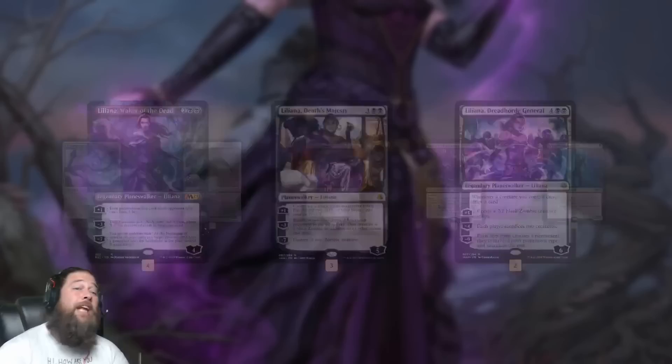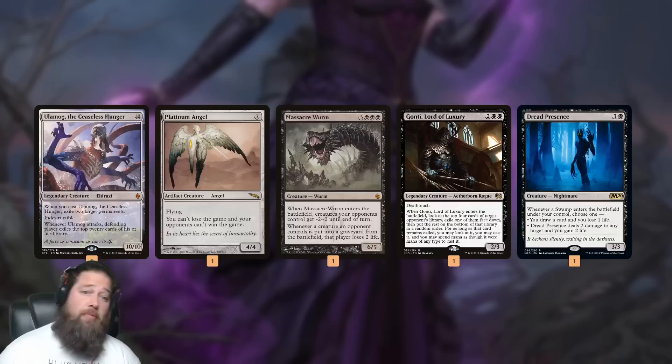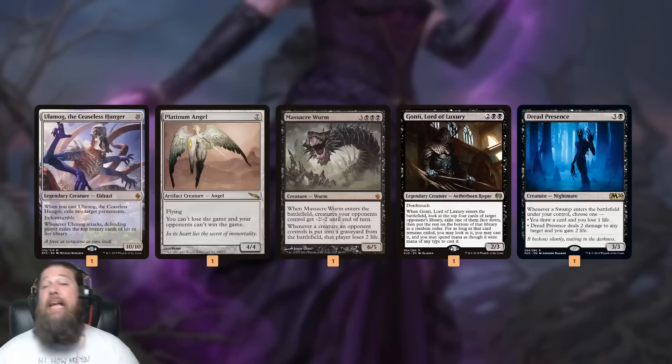As far as our reanimation plan, we've got a bunch of one-ofs. The biggest and baddest: Ulamog, the Ceaseless Hunger; Platinum Angel; Massacre Worm. Any of these are really powerful coming down on turn five with our reanimation plan. Ulamog is obviously the best — nearly unbeatable, eating away our opponent's library. Platinum Angel can keep us alive forever. Massacre Worm can sweep the board.